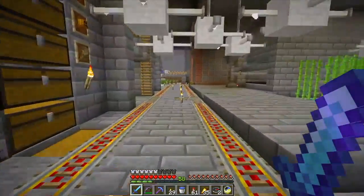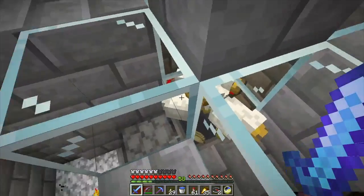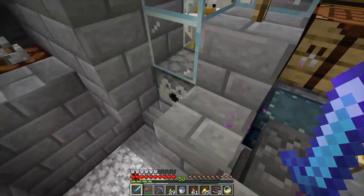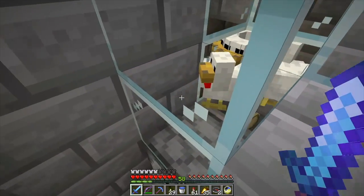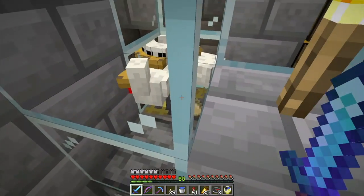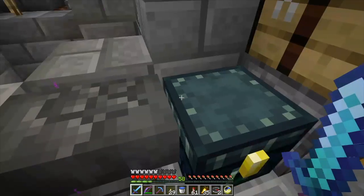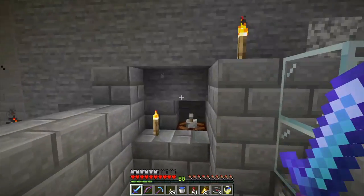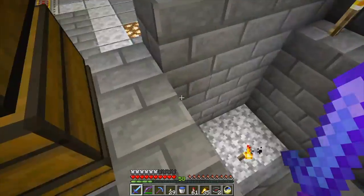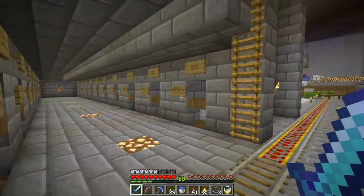And then chickens — I've got chickens here. It collects the chicken eggs in a dispenser, which is all filled up. I put a little redstone clock on it so I can turn it on, and it can spawn chickens by shooting the eggs against the wall here so I can get more chickens.